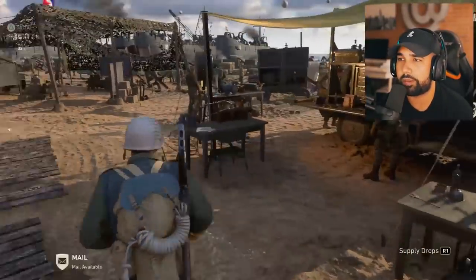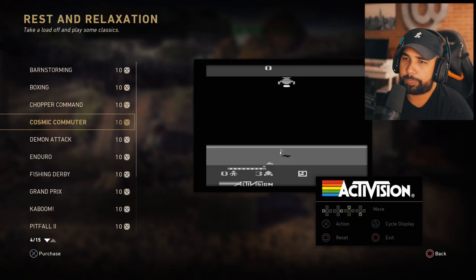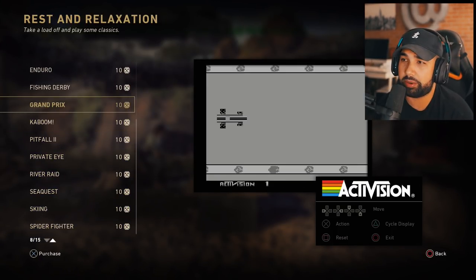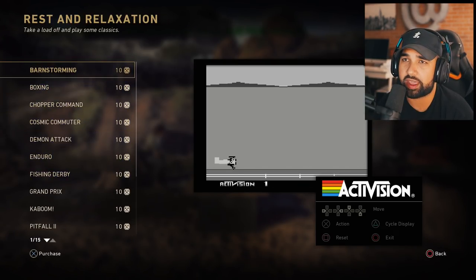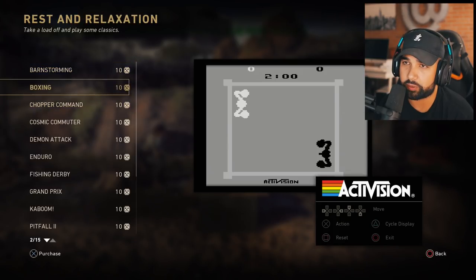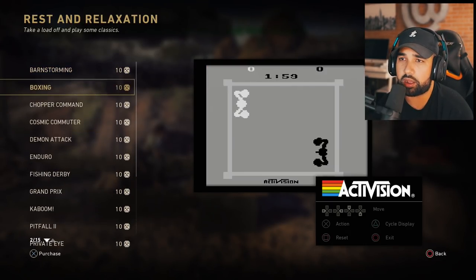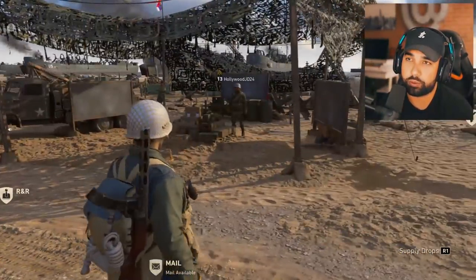Next up you have R&R, which is really cool. You can actually play Activision classics - old games they've made in the past, like pre-Nintendo era stuff. Each one of these games costs 10 credits, and once you buy them I think you don't have to buy them again. There are about 15 games so it'll probably cost around 150 credits to unlock them all.